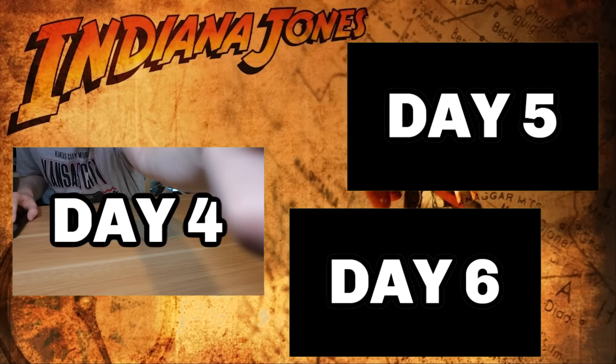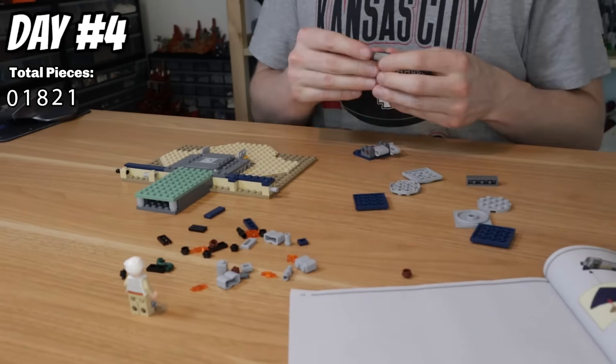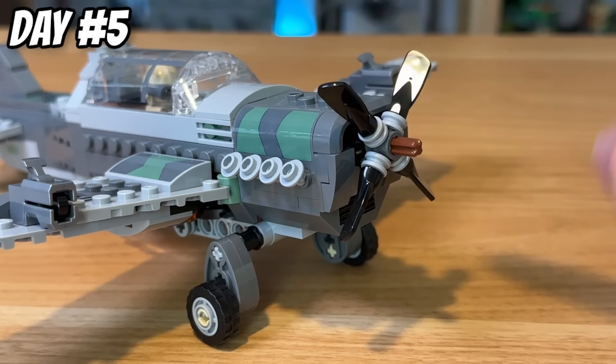From one Harrison Ford character to another, I spent the next few days building Indiana Jones sets — starting with this tomb set on day four, then this fighter plane chase set on day five, which comes with a small car and an awesome World War II plane that is pretty epic.